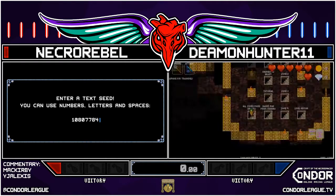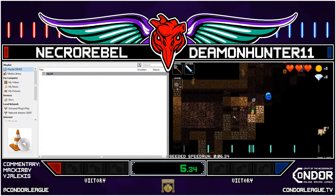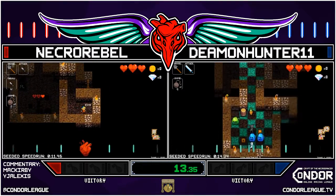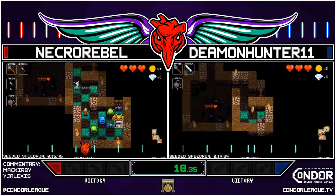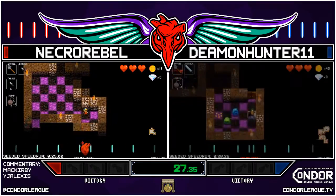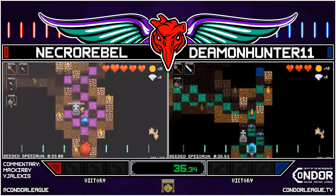We're off and running. Demon finding this titanium round score right off the bat — that's very good because the Necro Rebel didn't even find it. So a nice early advantage for Demon here.